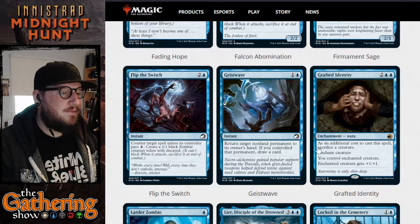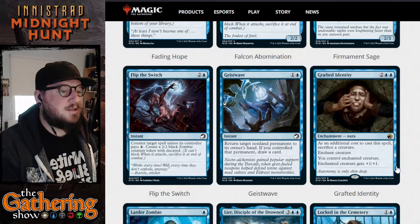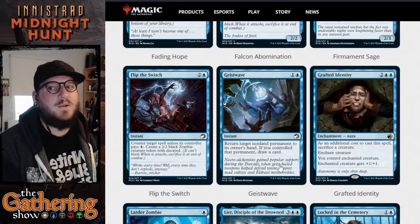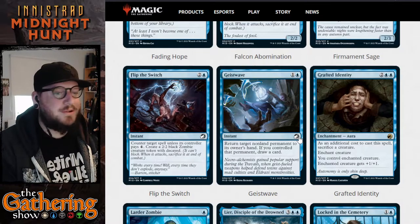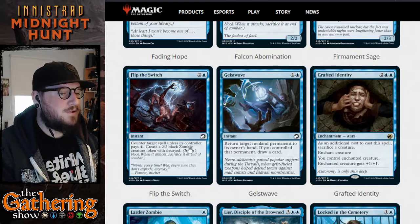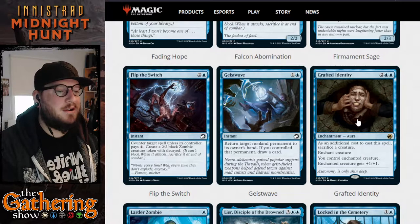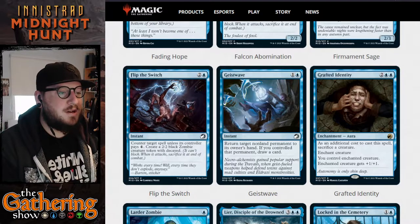Grafted Identity — for two and two blue, it's an enchantment aura. As an additional cost to cast this spell, sacrifice a creature. Enchanted creature gets plus one plus one. So you can sacrifice one of your creatures — preferably a low-level creature or one of your zombie tokens — and you basically take control of an opponent's creature card, which also gets a +1/+1 buff. Pretty good.